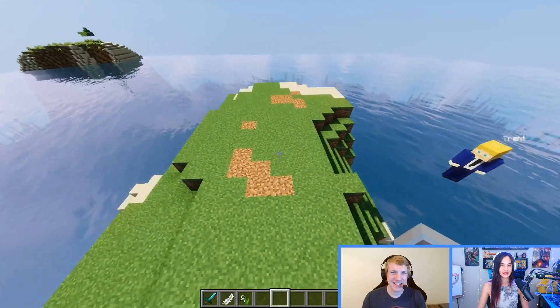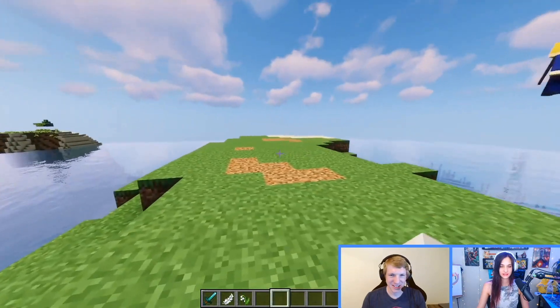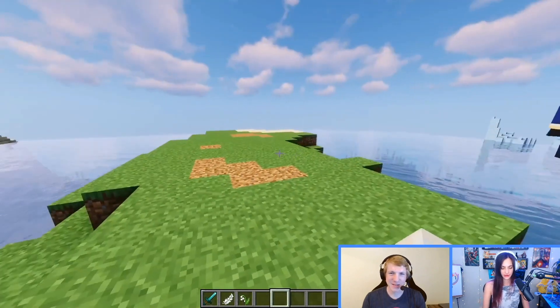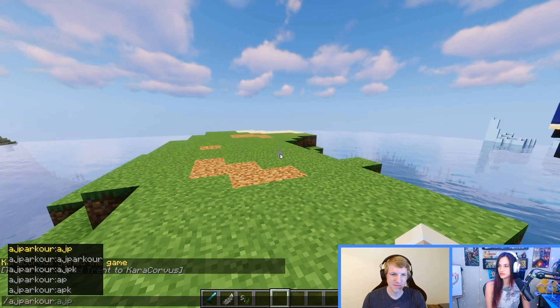We came to this neighboring island because we don't want to mess up our panda reserve. So this will be officially a parkour island. To set it off, we're going to create the parkour course. Parkour!